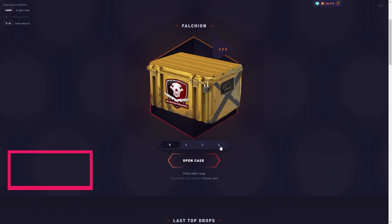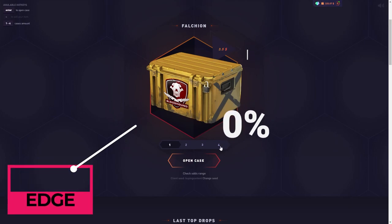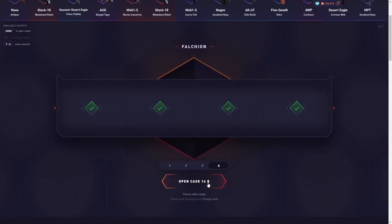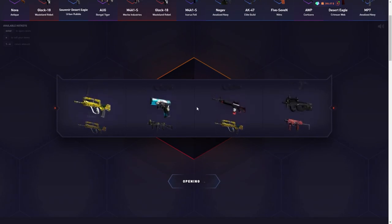The chance to pull gloves is three times less than pulling a knife. The Falchion case has a house edge of 6.86% — lower than the Clutch case by 0.5% — and it's overall a lot better than the average on datdrop. Without any delay, let's open a couple of these just to see if we can pull something nutty.